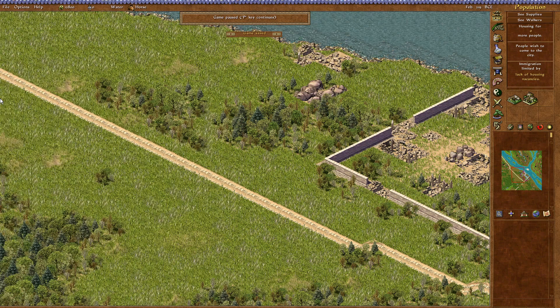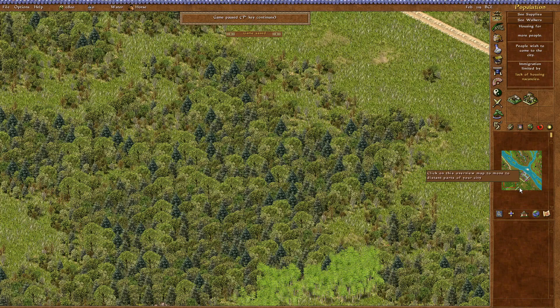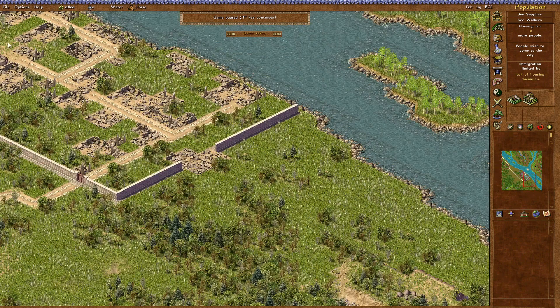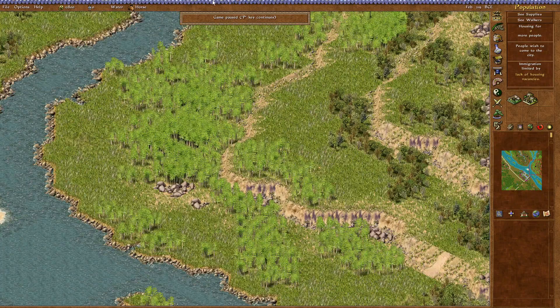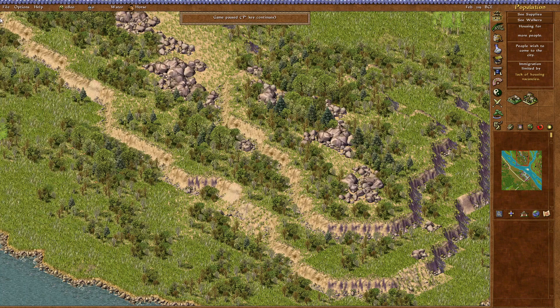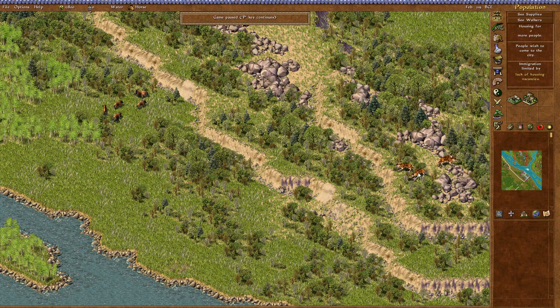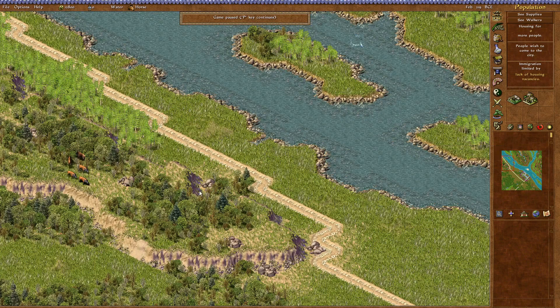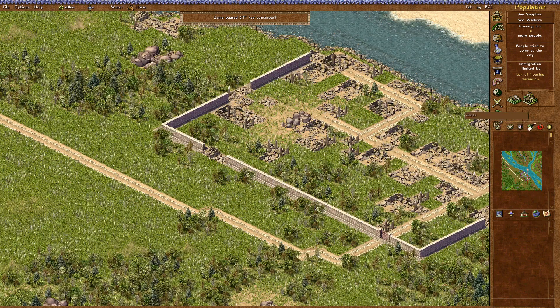I do not remember much of this mission, to be honest. We have a thick forest on this side, we have these ruins here, and on the other side we don't really have space to build anything. If we unpause quickly, we can see the pigs and the tigers. There are some more pigs here, although I think I am going to stick with fishing.